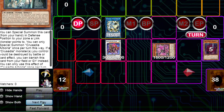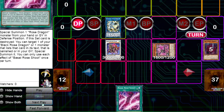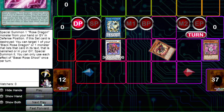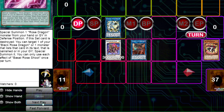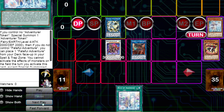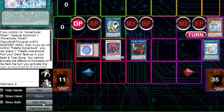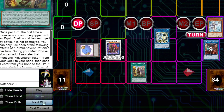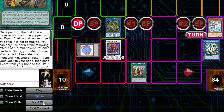Red Rose Dragon effect — summon the other Rose Dragon, add Basil Red Rose Shoot. Activate Basil Rose Shoot. Then we're going to make our Cherubini. Cherubini effect gets us to our Adventurer package.